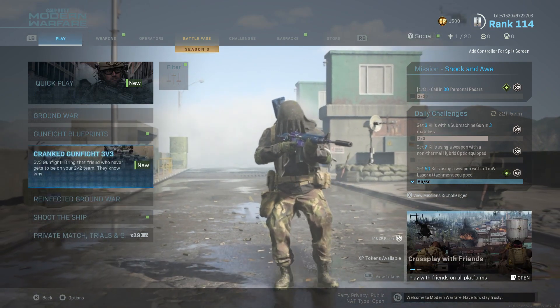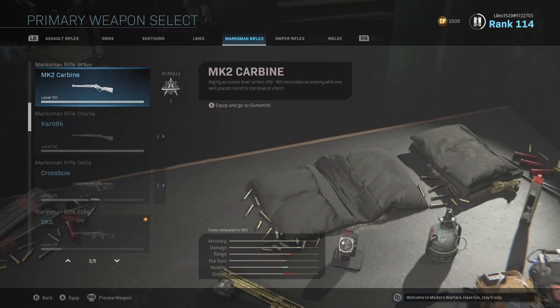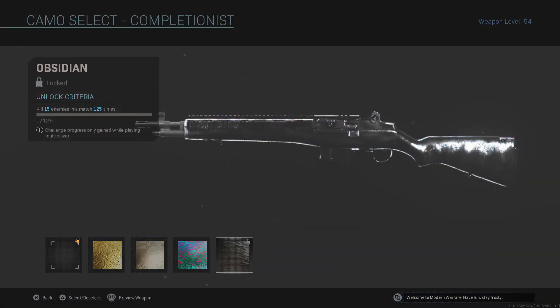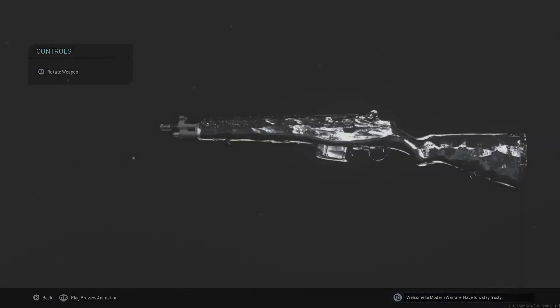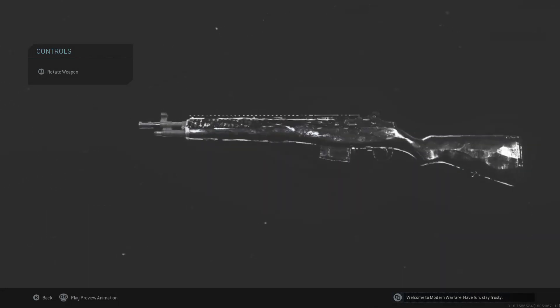You've also got Shipment and Shoot House back. But the thing I want to show you guys the most is the new skin they added — Obsidian. It's definitely an interesting skin. I like the mask, it looks better, and I'm definitely gonna grind for this one.